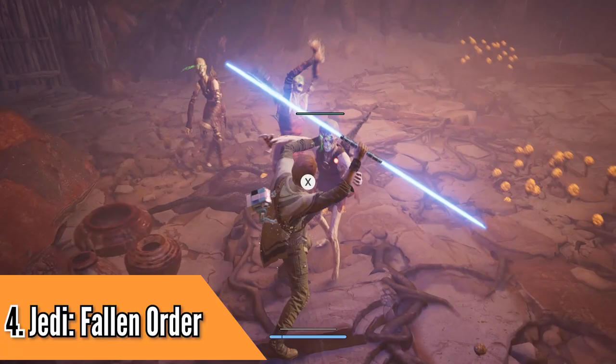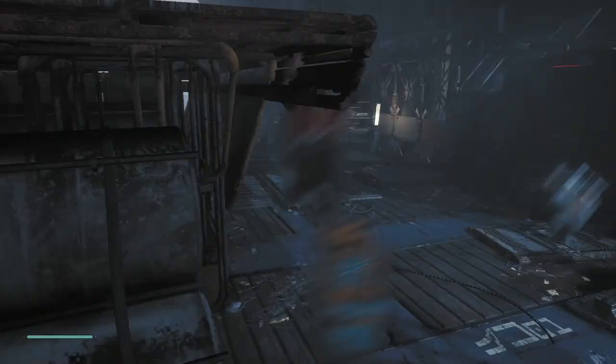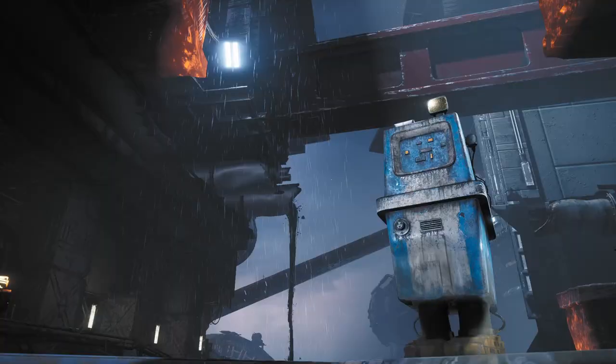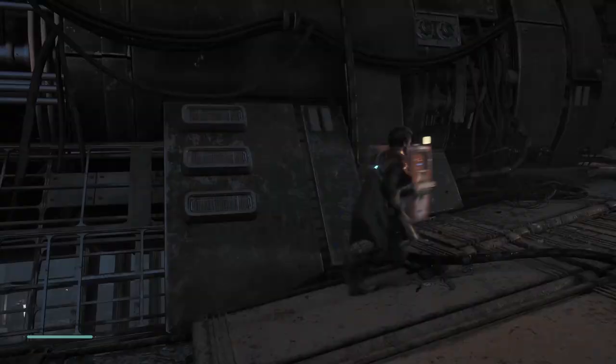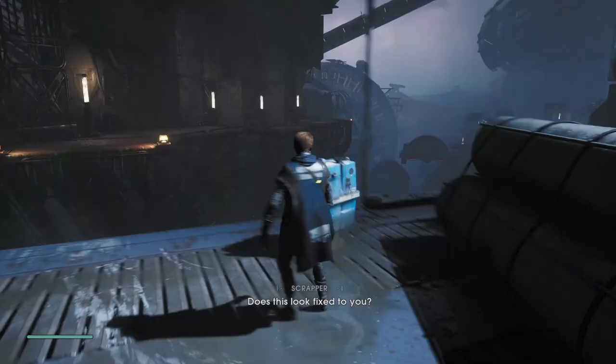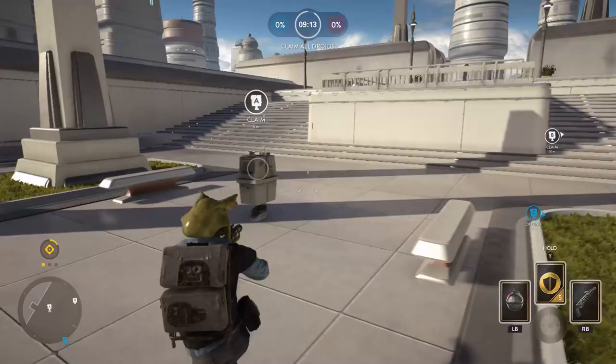Number 4 on the list is 2019's Jedi Fallen Order — another game that puts you in the shoes of an angsty white boy with a lightsaber. The opening of this game is truly a tribute to the glory of gonk. As you scramble around Bracca trying to get to work, you pass by numerous examples of brightly colored gonks — a sight not often seen in the galaxy far, far away. There's red gonks, orange gonks, blue gonks, graffiti gonks. There are so many beautiful gonk droids in this opening sequence. While we don't see many of these brightly colored gonks after the opening, we had to include Jedi Fallen Order for finally daring to give the humble gonk a sense of style.